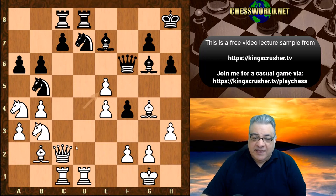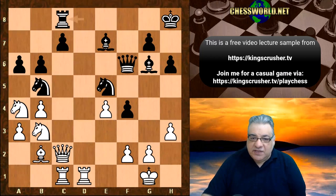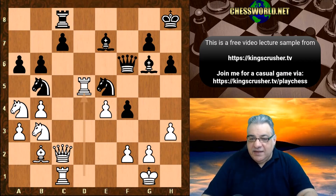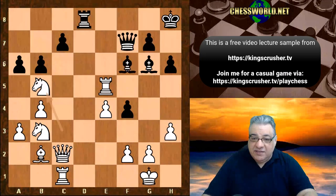Queen f7 — there are things like e6 even, forking Knight and Queen, just taking on d7. It's all trouble. Knight takes e5 is played, just losing the exchange. Rook takes, and now Rook d5, torturing the pin — and black resigns here. If Queen f7, then we just take on e5. There's nothing much going on for black. It's just loads of material up.